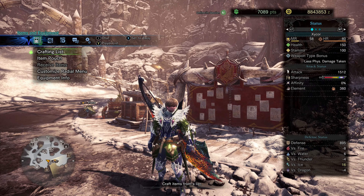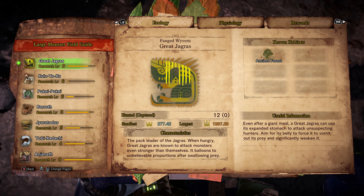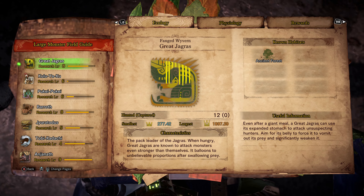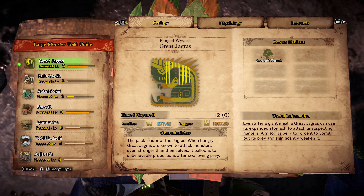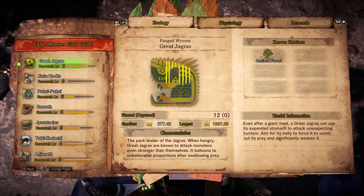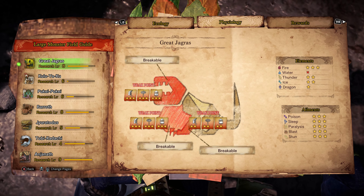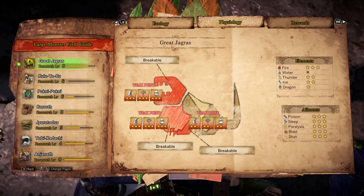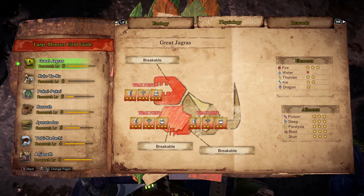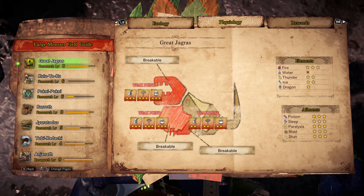Looking at Great Jagras as I've done in my previous showcases at the research: Great Jagras is a fanged wyvern, and it likes to hang out in the Ancient Forest. Its Japanese name is Dos Jagras, which is actually pretty similar to the English. You can break the head, the chest area, and the claws, and those are its weak points.